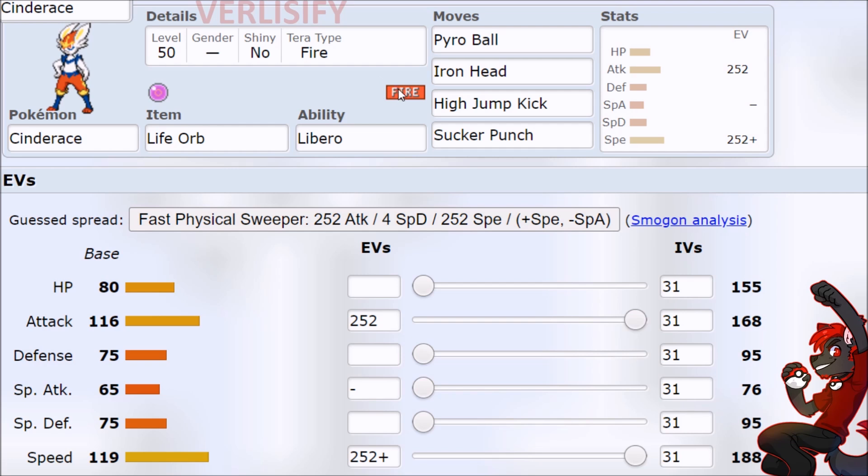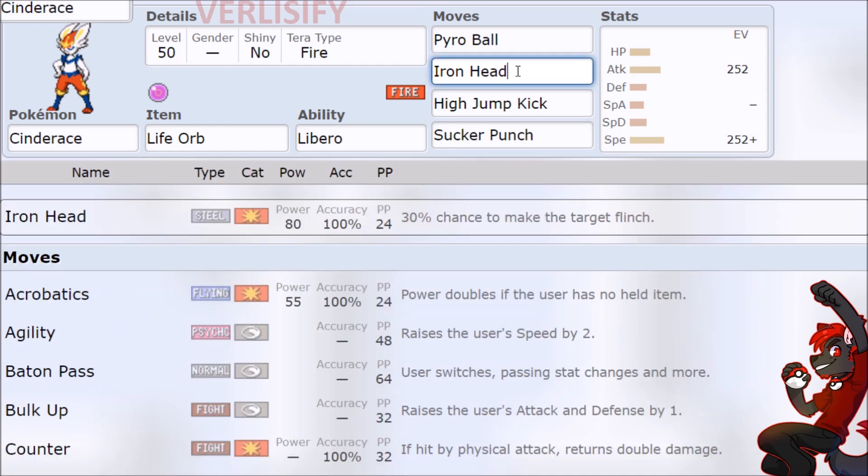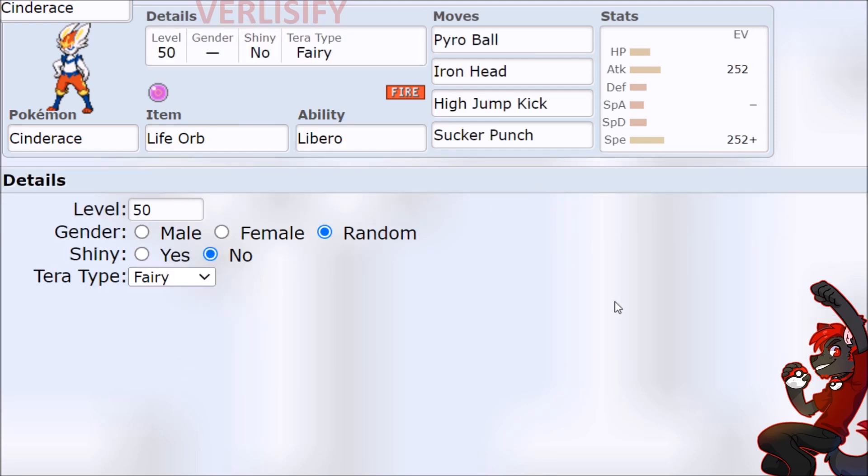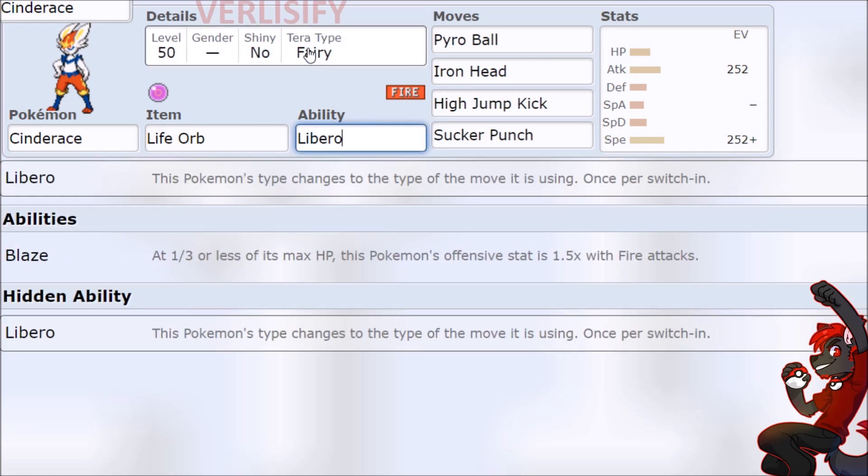Cinderace isn't sacrificing any dual typing so it can kind of do whatever. But then the Terastalization interactions get really weird. If you have Fire-type Cinderace with Libero and Terastalize turn one into a different Tera-typing like Fairy, you are effectively a Fire-Fairy dual-type Pokémon. Libero doesn't activate to overwrite Terastalization, because Terastalization hard-locks your type — you can't soak it, you can't do anything. You are permanently welded to that type, so Libero just doesn't exist in that situation.